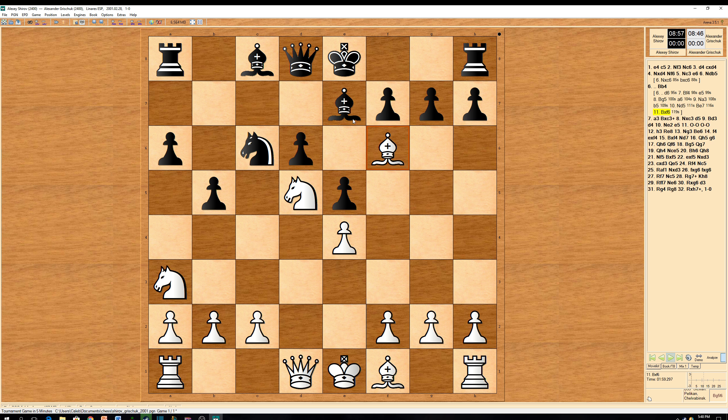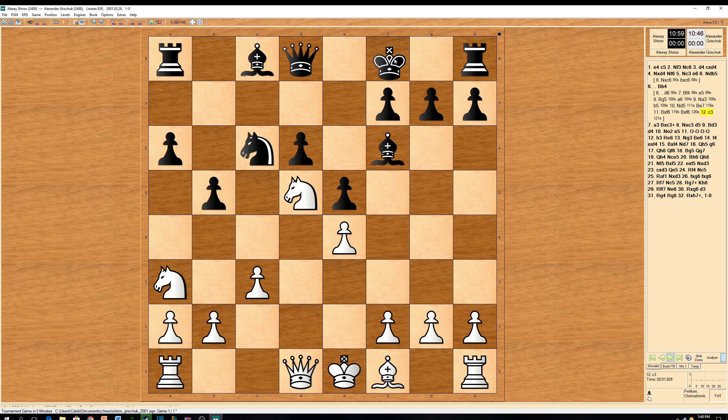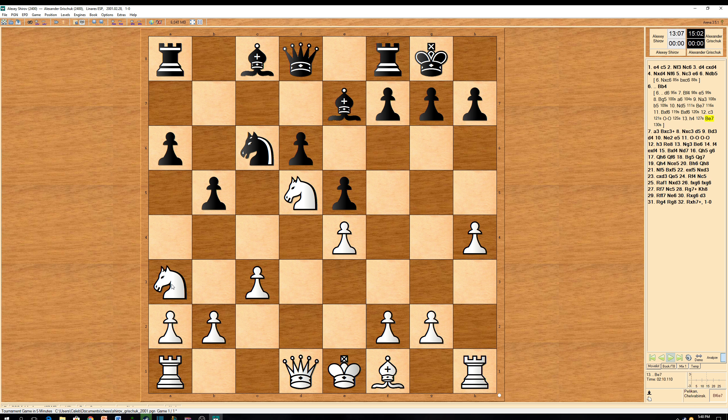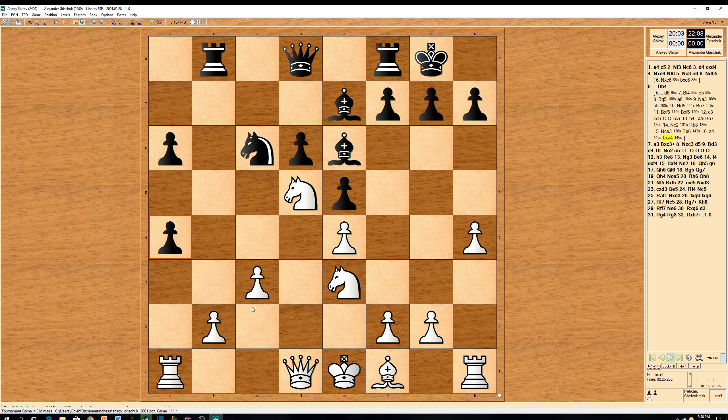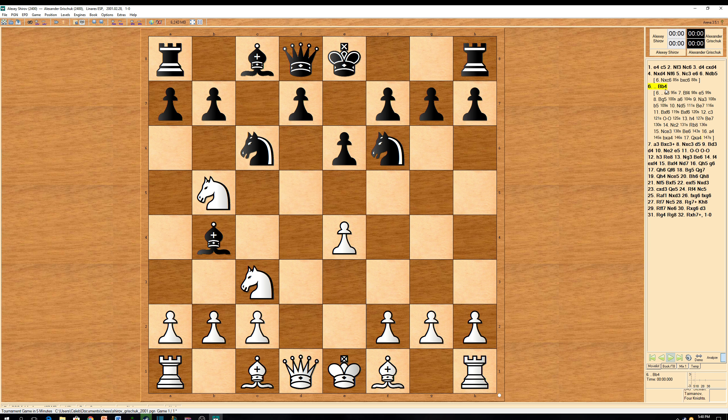Bishop takes on f6, bishop takes on f6, c3, castles, h4, bishop to e7, knight to c2, rook to b8, knight to e3, bishop to e6, and a4, b takes on a4, queen takes on a4. I have a lot of experience in those positions, but being a smart player, Grischuk plays bishop to b4, avoiding all that.